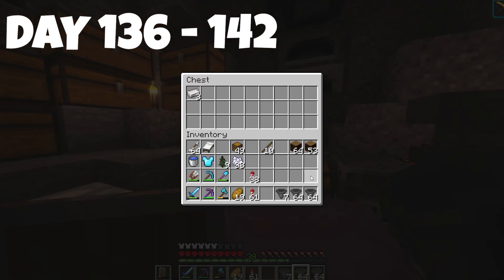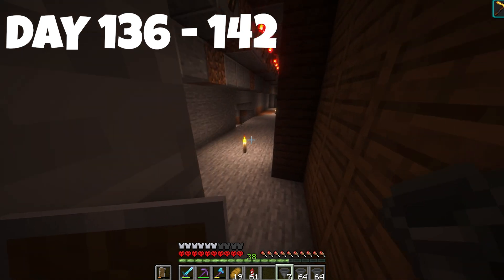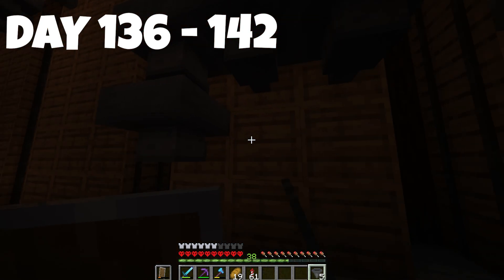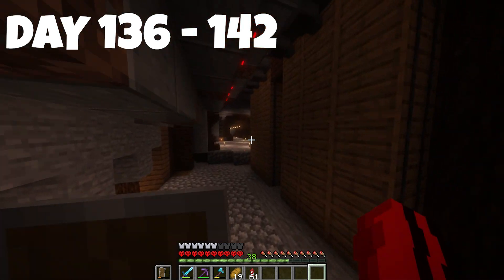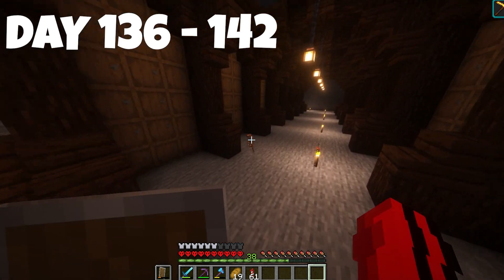We can make tons of hoppers — we've got two and a bit stacks. We have some extra chests but we just need to wait for iron to produce. We've got some more to go. We just have to wait for the iron farm to produce.